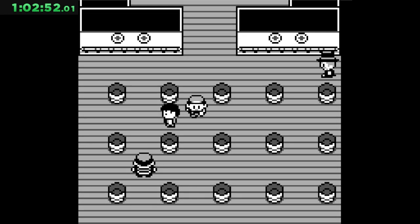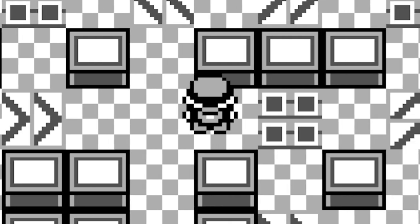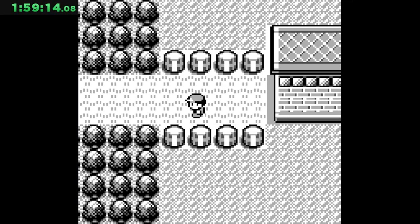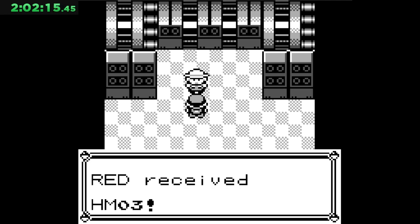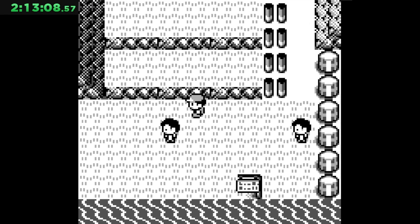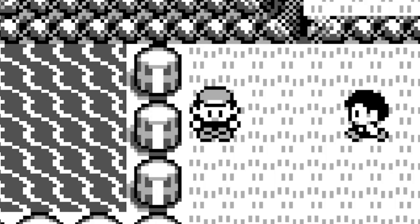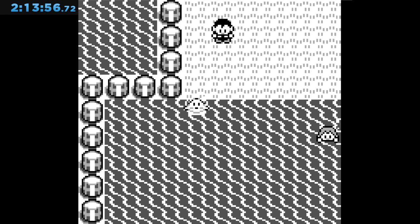Now all I have to do is make it to Fuchsia City — just after clearing all of the Rocket Hideout and all of the Pokemon Tower. But we've done it, and now we're here in Fuchsia. I make my way through the Safari Zone, obtain the HM for Surf, and defeat Koga to earn the ability to use Surf. We head for the nearest water, and we clock in our Red run at 2 hours, 13 minutes, and 56 seconds.